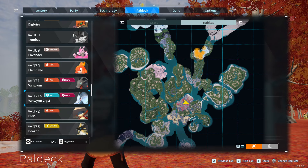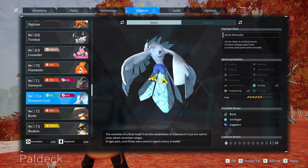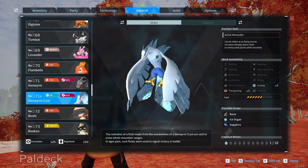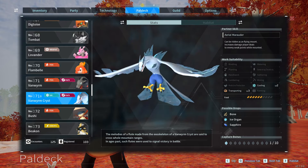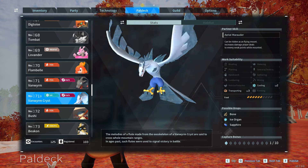But the only ways to breed it are with a Vanworm and the Foxicle, or you're going to have to breed two Vanworm Crists together. So if you're trying to get a better version of this, that's how you're going to have to go about getting the pieces. Hopefully this helps people out who are kind of stuck looking for this one.